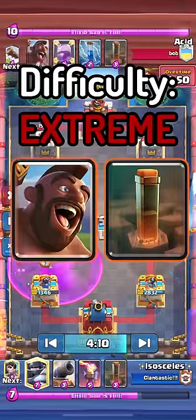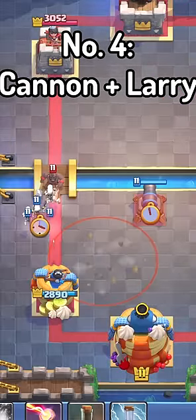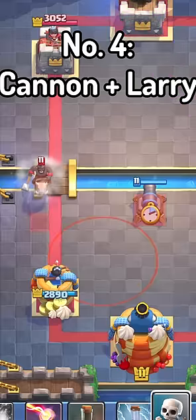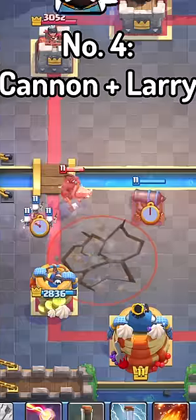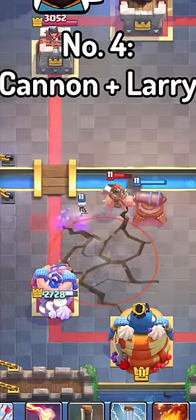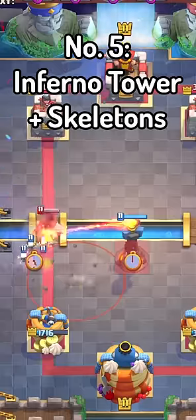Just a note, these ones are quite hard. Number 4, Cannons plus Larry. The Hog wasn't originally going to get pulled, but then we used the Larrys to push the Hog Rider onto the right course. This has to be timed absolutely perfectly, or the Hog will just keep going towards the tower. This trick also works with Inferno Tower.